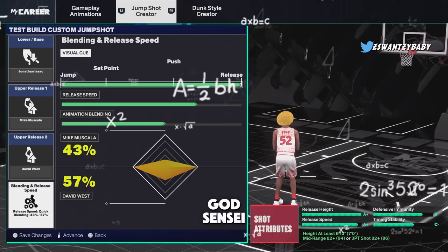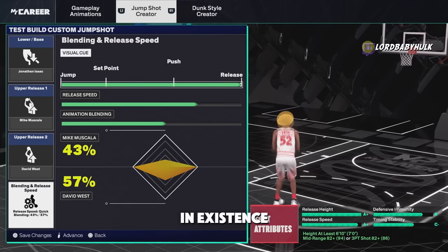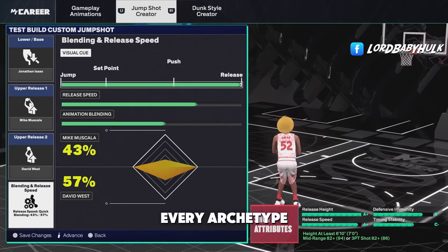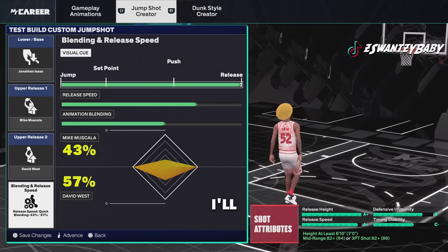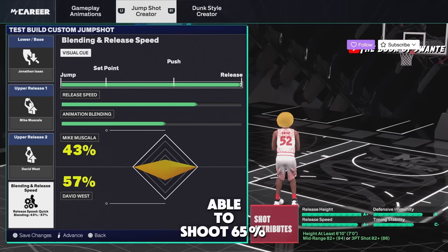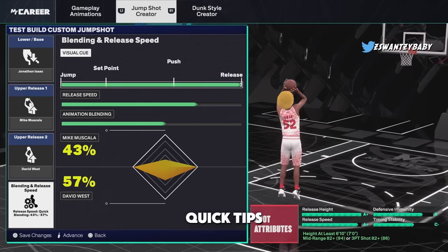It's the Iso God Sensei, the greatest on 2K in existence. Listen up — I'm giving you the best jump shots for every build, every height, every play style, every archetype in NBA 2K25. I'm giving you the best tips, and you're gonna be able to shoot 65% from three like me.